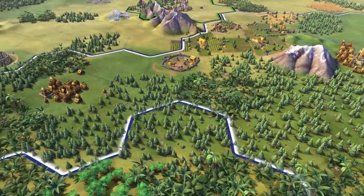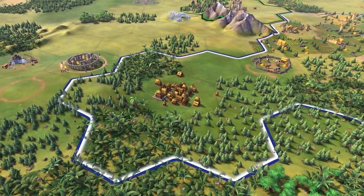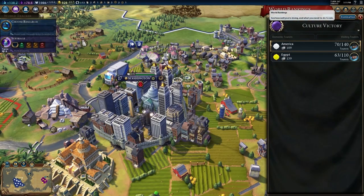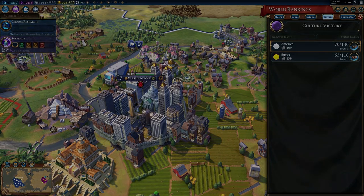The second part of the leader ability: National Parks offer bonus cultural output. Pretty cool — a nice bonus, because there's something else we'll talk about later in this video that also gives you a cultural bonus.